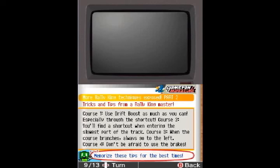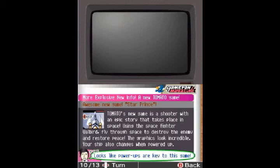There are some general tips for all four courses. And the new game from Tomato is Star Prince — another shooter in space!